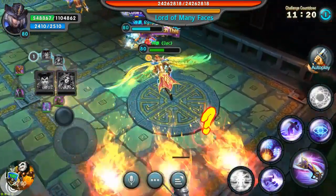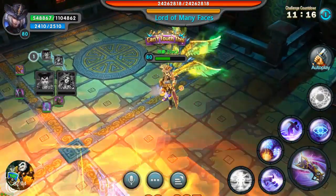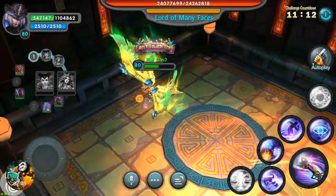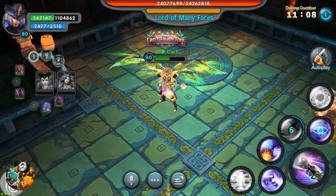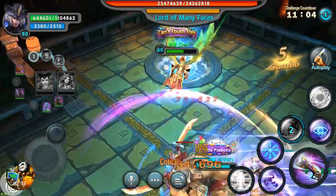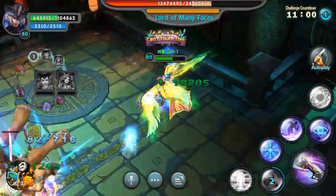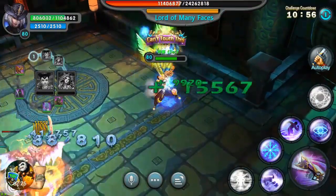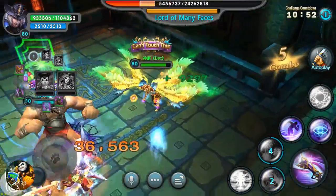Here comes the boss — we still have one elite up, and he was doing a pretty good bit of damage. That right there you want to stay away from — that is an AOE that life drains you and heals him. The other elite just died, and here we go on the boss. The boss was not taking any damage until the elites were down, so DPS him down as quick as possible.